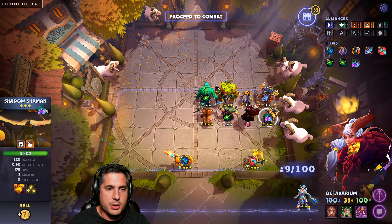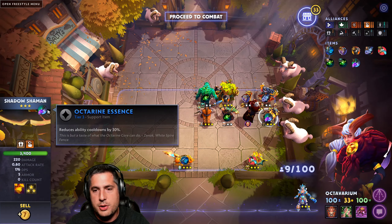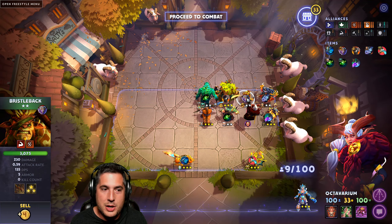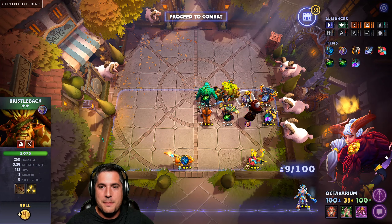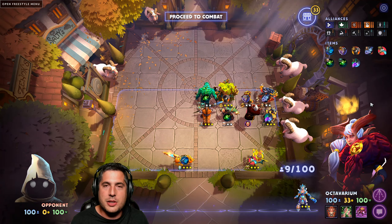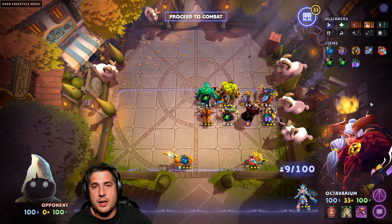If they're both at 3 stars and you have the mana generation items, you might spread them out so that Venomancer puts his Plague Wards in front, and Nature's Prophet brings in the Treants from the back at 3 stars. I love the Octarine on Shadow Shaman for the cooldown reduction — you get multiple Serpent Wards. You can also put it on Bristleback at 3 stars, which is pretty greedy but awesome. Overall, an excellent build that I've been having tons of success with.